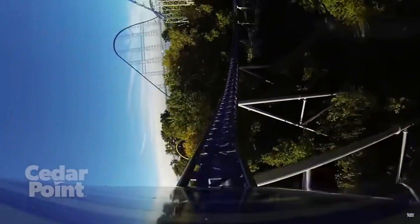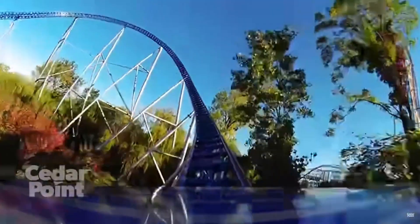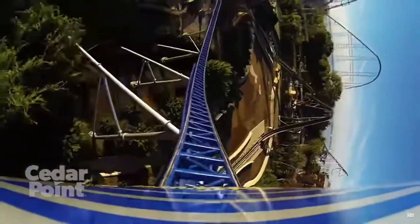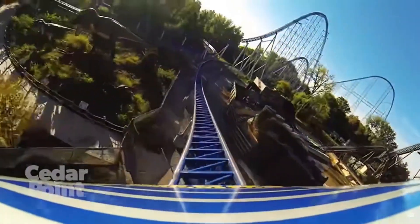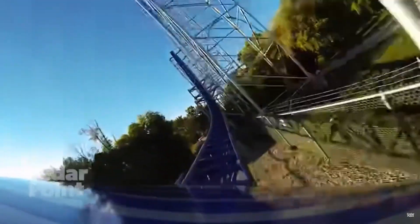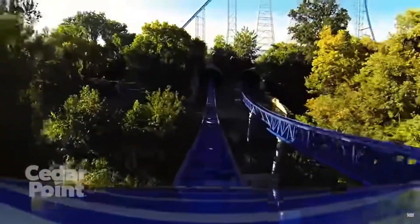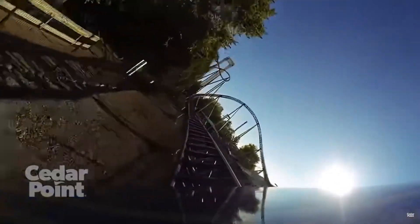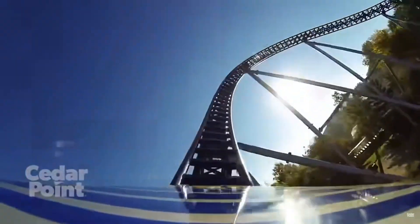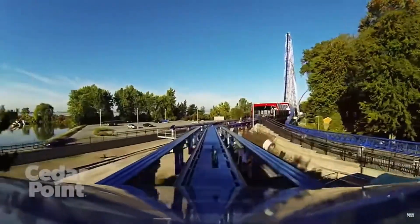Then you hit a mini overbank, and then another turn which is decently forceful, and then another mini overbank. Then you hit a decently intense turn followed by another bunny hill slash camelback delivering decent floater in the back row. Then you hit the bottom out and into a tunnel where the on-ride photo literally blinds you. Then you hit a speed hill next to the queue, which is pretty fun, followed by some straight track going past the entire queue line. Then you hit an overbanked turn before finally popping into the final brake run, which barely does anything to slow the ride down.